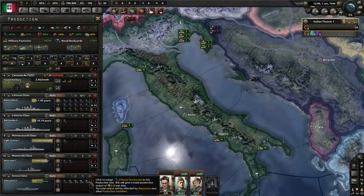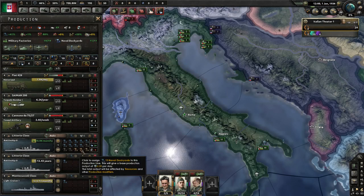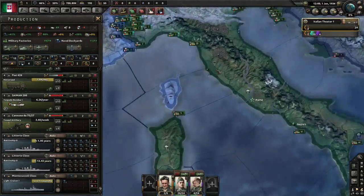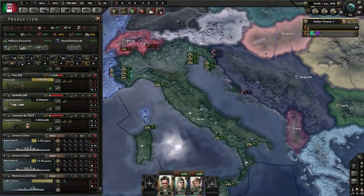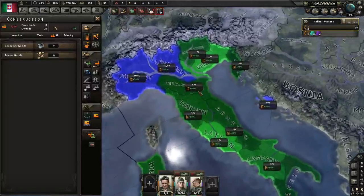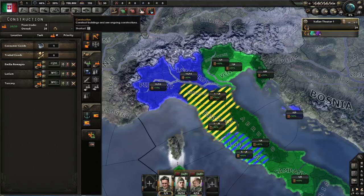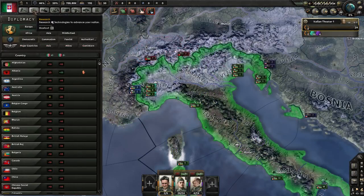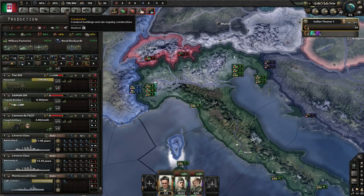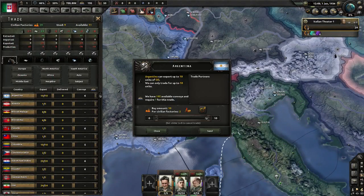Put all that there, remove those two, and then we're going to have them go here next. We're going to build a few civilian factories. That's good, now we're going to input...